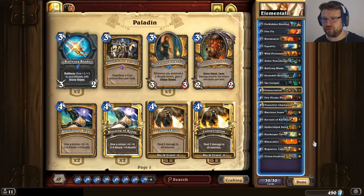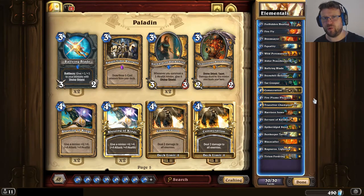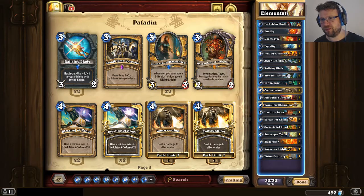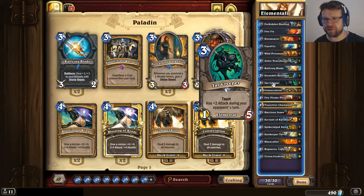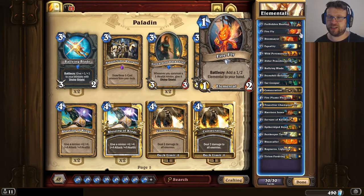Elemental Synergies also offer you some direct damage — there's Firebloom Phoenix and Blaze Caller. They also offer some defensive tools early in the game in the form of Tar Creeper. This does mean that with Tar Creeper and the number of 3-drops in the deck, Wickerframe Burnbill doesn't make the cut. Overall, the deck is not running that many Elementals, so you have to be careful about how to activate the Elemental Synergies. The single Firefly and the Flame Elemental it gives can be really important tools to activate those synergies later in the game.